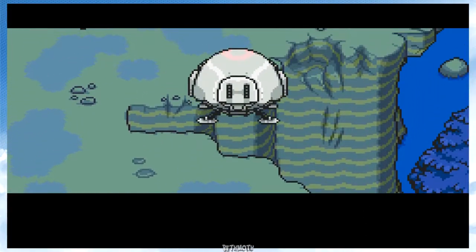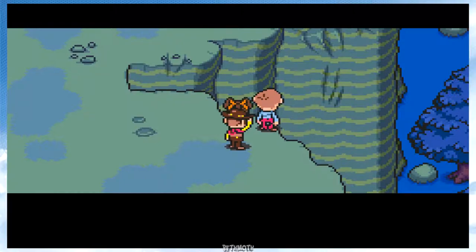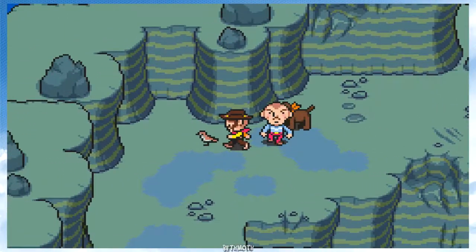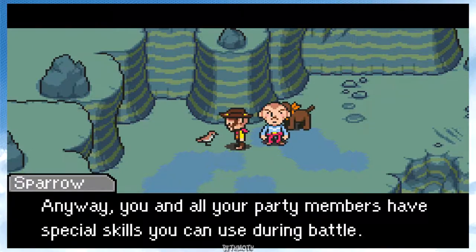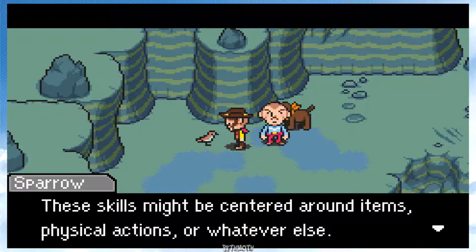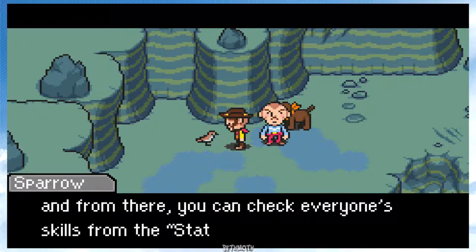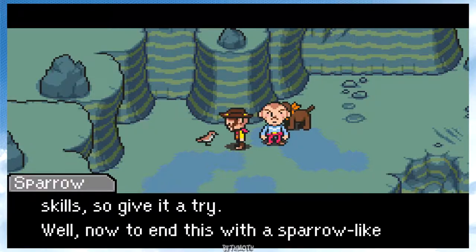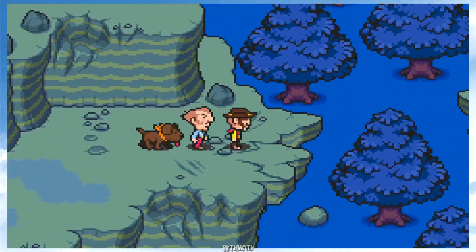Whoa, what is that? Oh snap! Jeez — let's chase after it. Bird! Sparrow advice — allow me to explain skills to you, sorry for being so sudden. All of your party members have special skills you can use during battle. These skills might be centered around items, physical actions, or whatever else — basically it's different for each person. For details, press start to bring up the menu and check everyone's skills from the status screen. It'd be a real waste to neglect your special skills, so give it a try. Now to end with a sparrow-like chirp. I can read way better whenever the screen's not so close to my face.